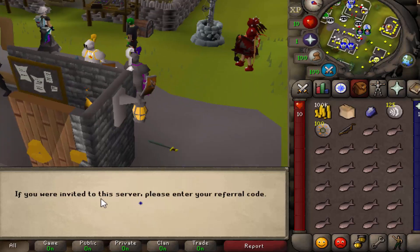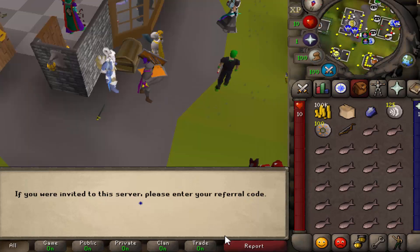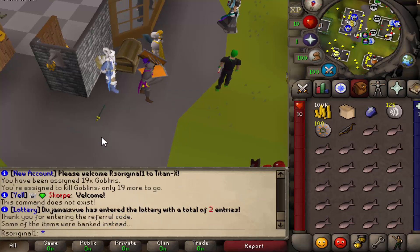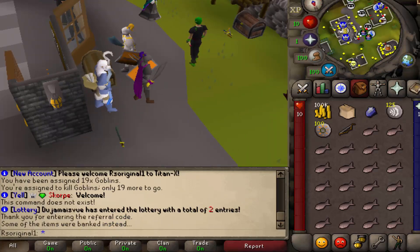As you guys can see by the referral, you want to write RS Original the exact same way I spelled it right here. And boom, here it is, to get yourself a juicy little starter pack. I have my full inventory full, so my items just went right to my bank account.